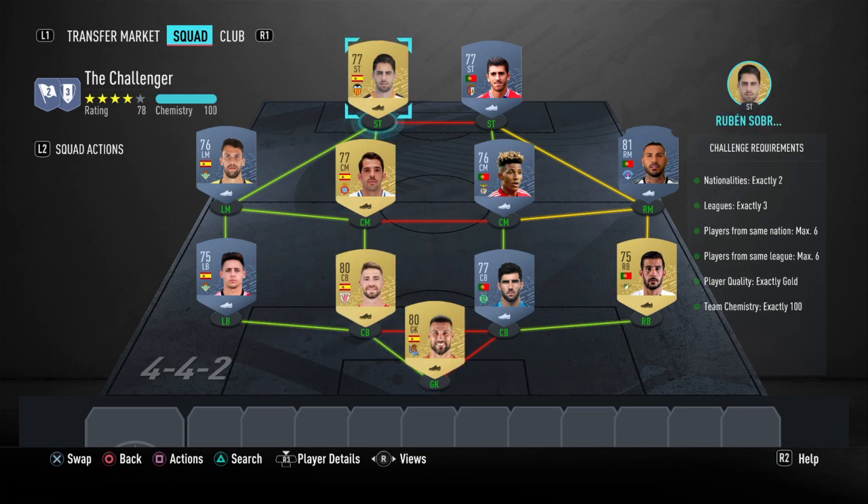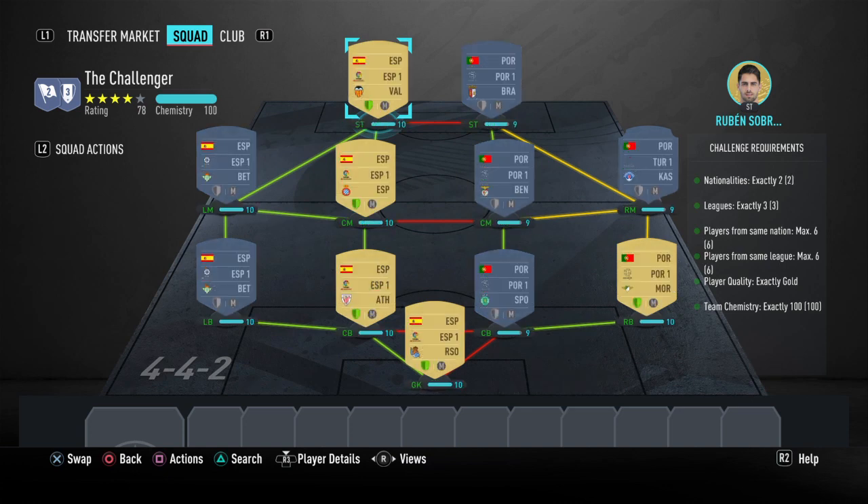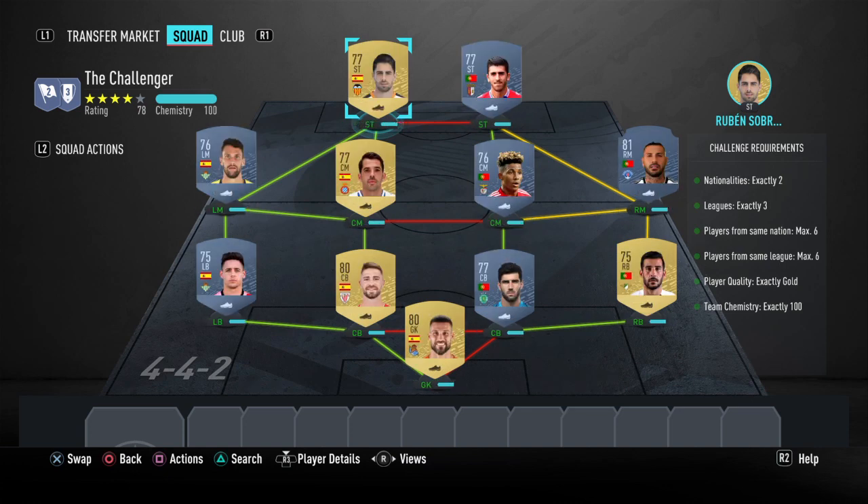The players in the team that you can see are all from my club. What you want to do is go to your club and click on the striker position — if you've got a Premier League English striker or a Ligue 1 French striker, build from that. You do need a couple of players on loyalty, because if I take away the five loyalty players, this won't be complete. I think it's around 99 chemistry without loyalty, so make sure you base this off players you have in your club.